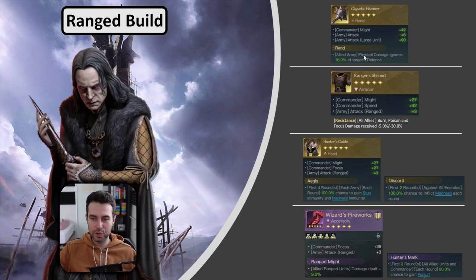The Hunter's Guide helmet increases the damage of your ranged units by plus 3, with might and focus equally distributed while giving you Aegis. Aegis is great — it covers one of your biggest weaknesses, being army stun and madness. In case you don't have Aegis and want to play more aggressively, feel free to go with Discord, because Discord goes very well with his skill set. Let me show you a little visualization of why. Grima has Wormtongue being Commander Madness and Master of Mischief being Army Madness.